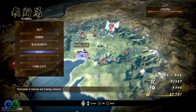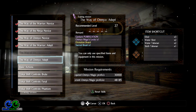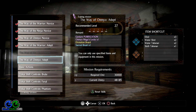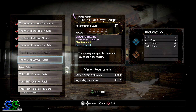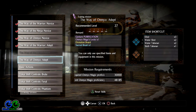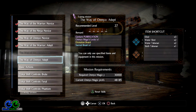I already uploaded the Way of the Warrior mission and the boss fight, so make sure you check it out on this channel if you want to see how to complete it. Right now we are going to play the Way of the Onmyo. We have three elixirs at our disposal, two water shots, and two water talismans.